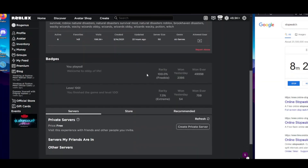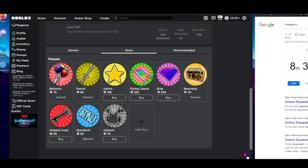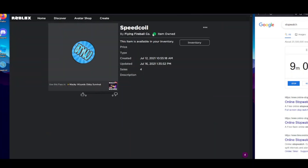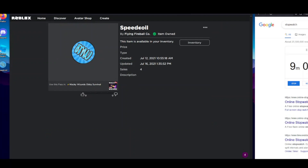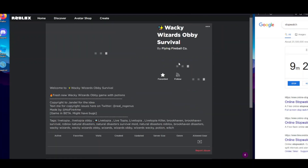In Wacky Wizards Orbi Survival it now says 'Owned' — Speed Coil, 98 Robux, owned. We only spent one Robux: we had 48,999 and now we have 48,998. We got this 98-Robux game pass. It says 'Item owned by FlyingFireball.' Basically what this does is use the exact same name, description, and image — and if you download it as a PNG it saves that information, which tricks the system into thinking you own the game pass.